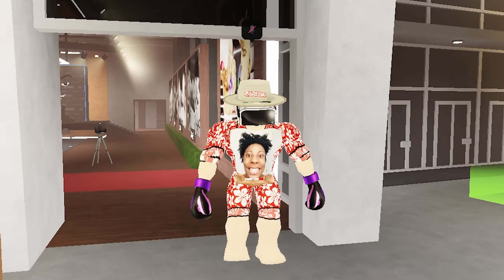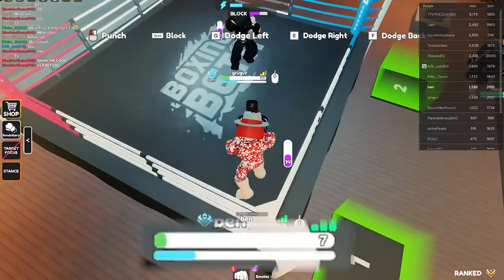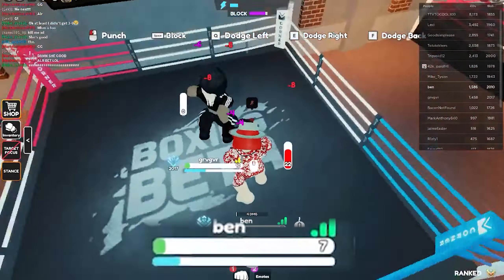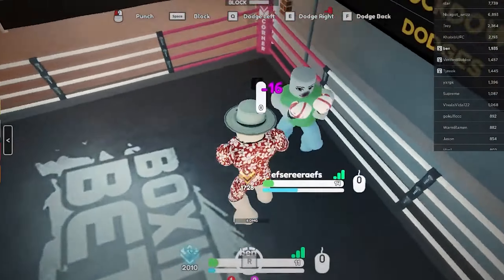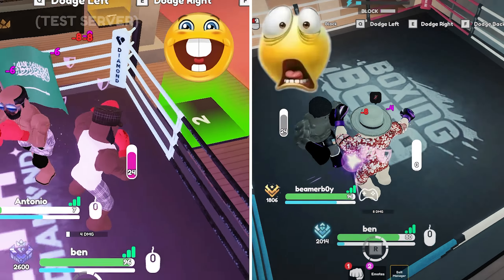The reason you only want to do this strategy when you're low HP is because of the amount of stamina you have to use. As you can see in this clip, I'm one hit almost all the time, meaning I have to land all of my dodges, which uses a lot of stamina. If I do this early game, it might just backfire. This strategy truly relies on breaking your opponent's block before they break yours.